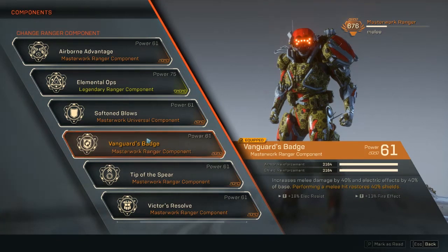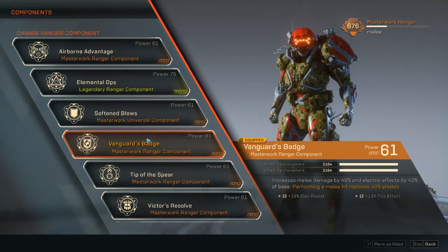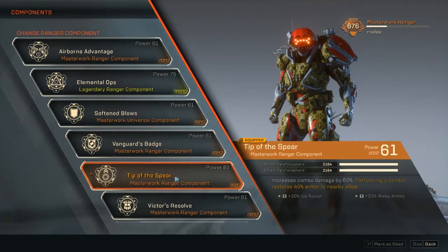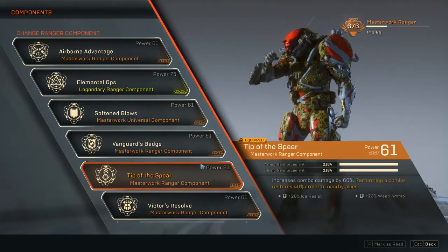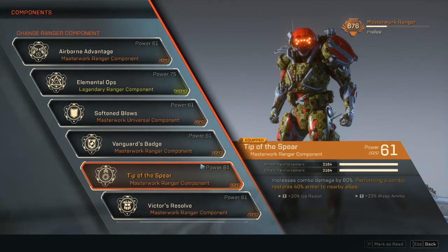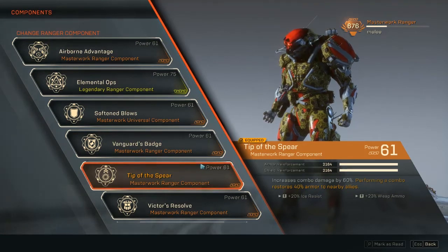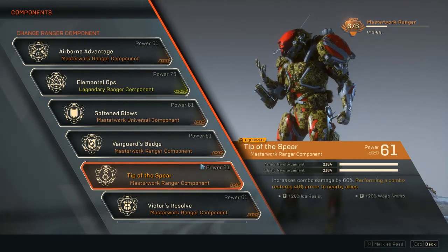If you melee as often as you can, you'll keep healing yourself — it's really good. You also get some resistances for more survivability and more fire effect. Tip of the Spear increases combo damage by 60% — you'll be doing combos all the time, so 60% extra is just great. Performing a combo also restores 40% armor to nearby allies, so you help your team survive as well.